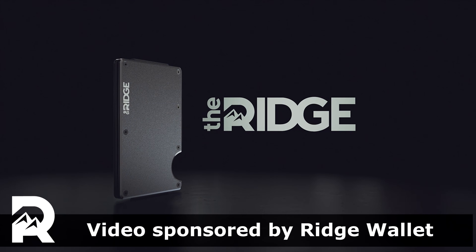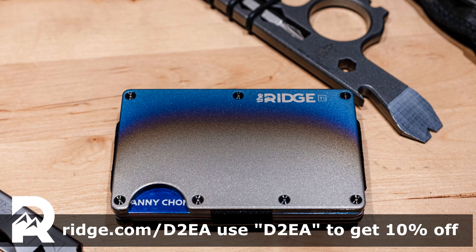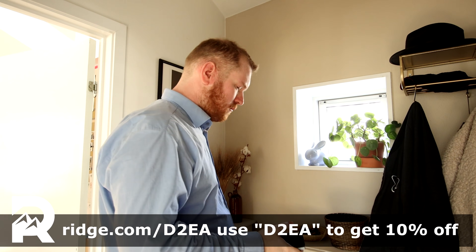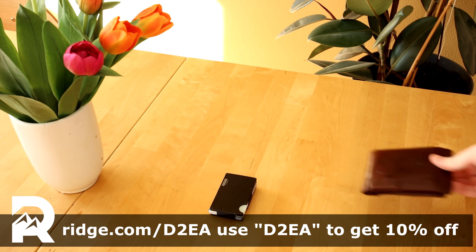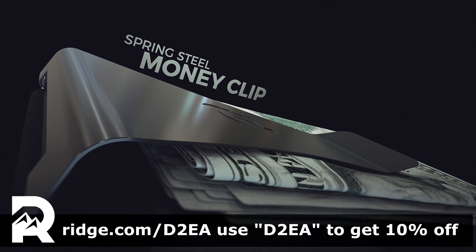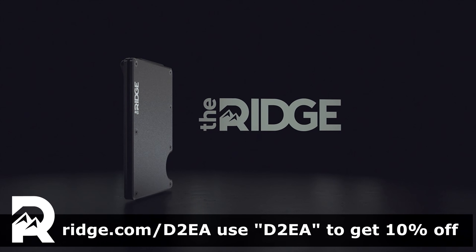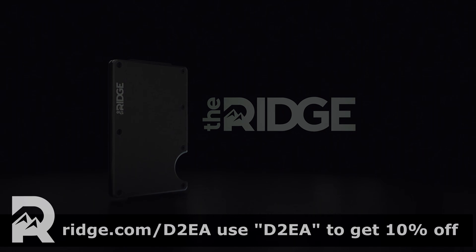Today's video is brought to you by Rich Wallet. Rich creates modern compact wallets made from premium materials like titanium, carbon fiber, or aluminum. They're so confident in the product that they offer a 45-day test drive with a full refund if you don't like it. The wallets are easily half the size of a traditional wallet, yet can still hold up to 12 cards and have a money clip on the side. All their wallets also come with RFID blocking to prevent digital theft. Check out Rich Wallet at rich.com/D2EA and use offer code D2EA to get 10% off.